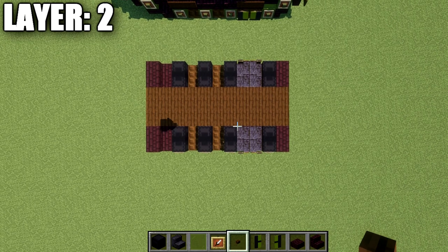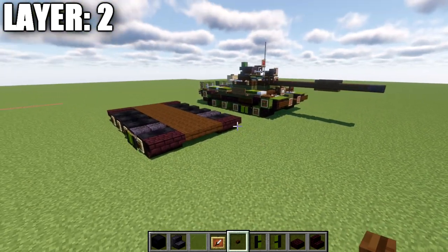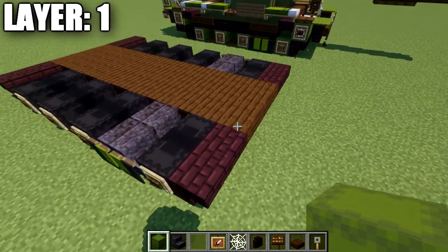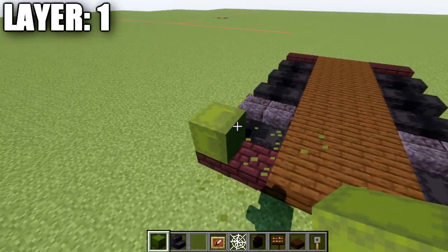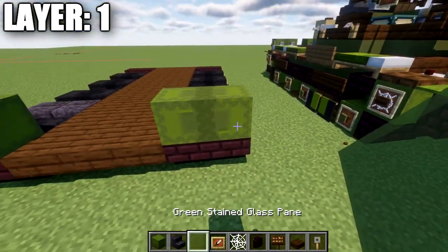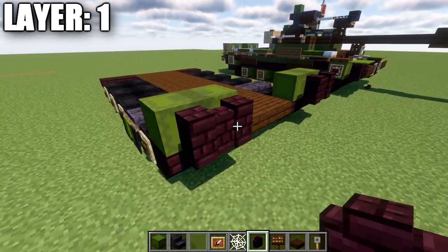Here is an aerial overview of what it looks like from the top-down view. Moving on to layer two, to start we're going to place down two green shulker boxes bottom to bottom on top of these nether brick slabs, then going forward place down a row of two nether brick walls.